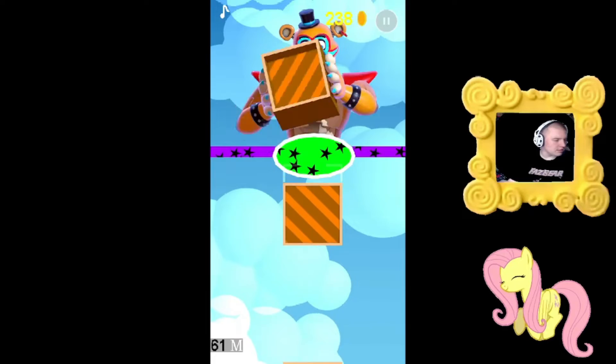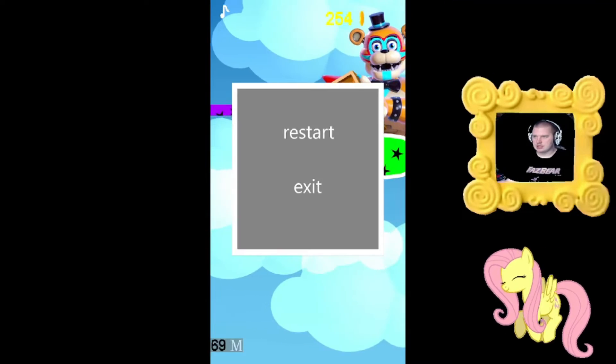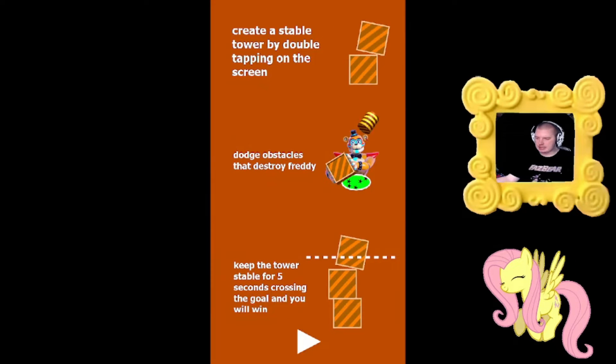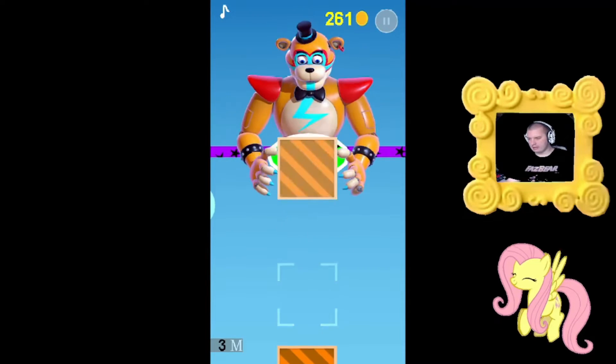Where are the objects in this game? There's, like, no objects. What the hell? Just remember, this is set to Insane. I literally just hit Easy when it was on there, and then it just switched to Insane right away. What the hell is that?